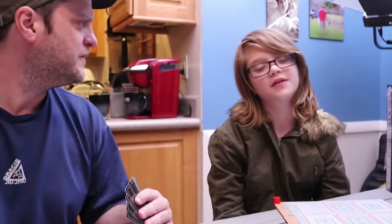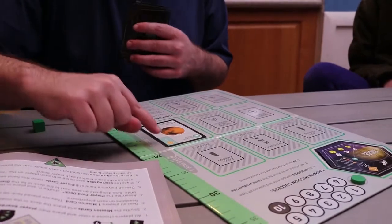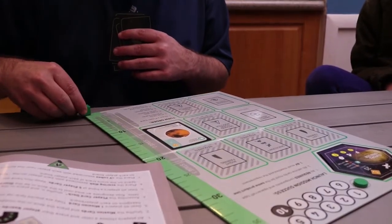Step one: draw a card. Step two: you can do up to three actions. Dad plays a budget surplus card, which lets him draw two new cards. Then he plays a gravity assist from Mars — one of his approved gravity assists — which gives him 3 kilometers per second. He moves his delta V block up three spaces.